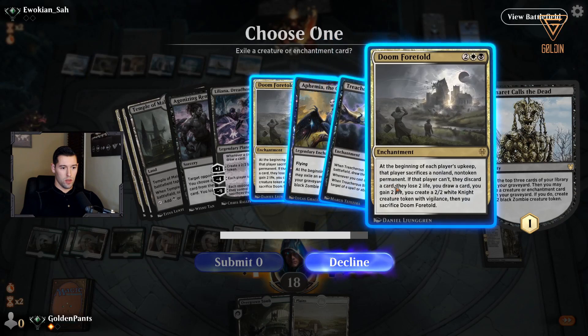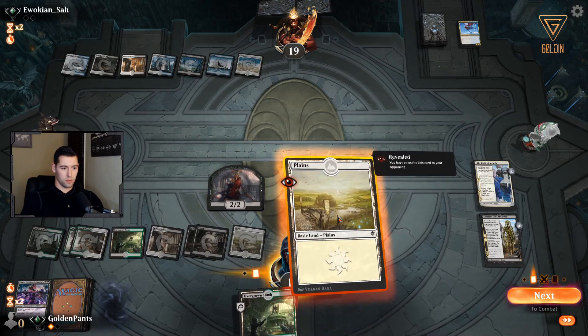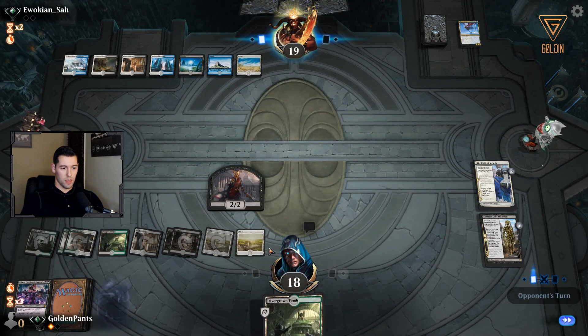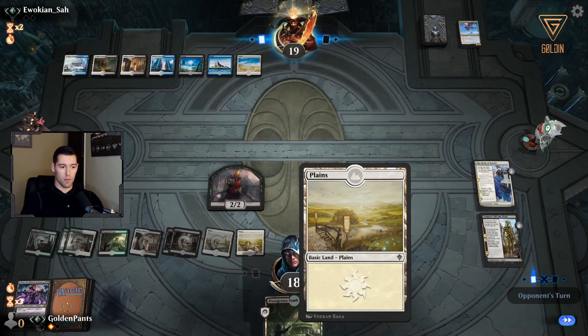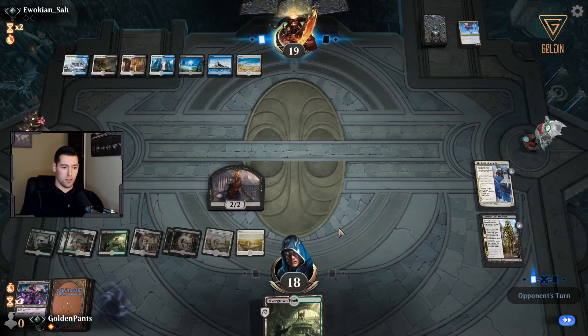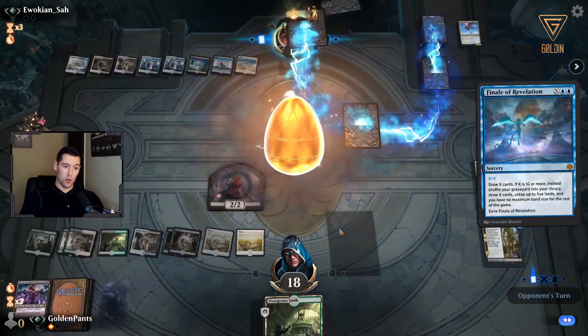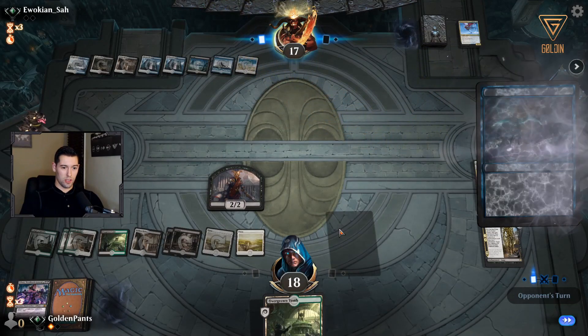I'll get rid of one Doom Foretold. I dropped the land that he knows about so that he might use some discard on this. Dream Trawler number three — even I am not that lucky. Oh, that's a lot of cards he just drew — that's unfortunate.